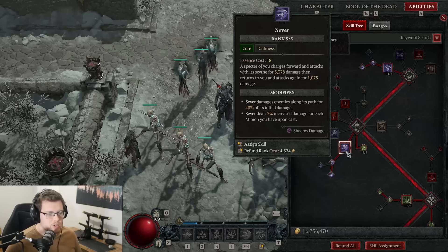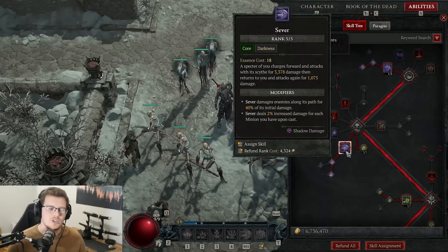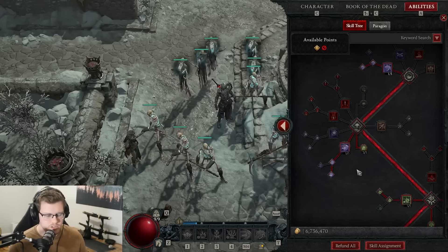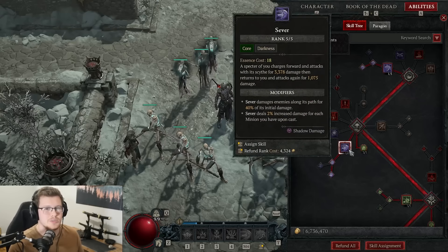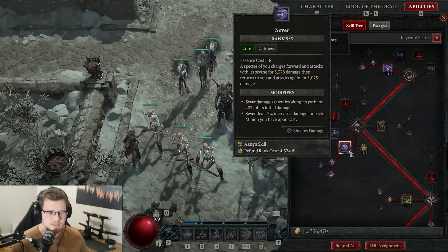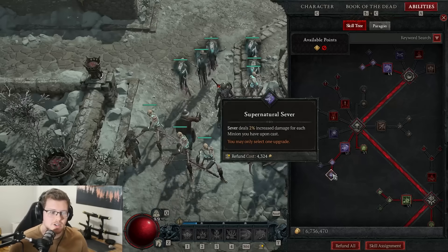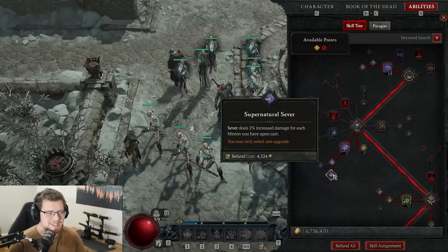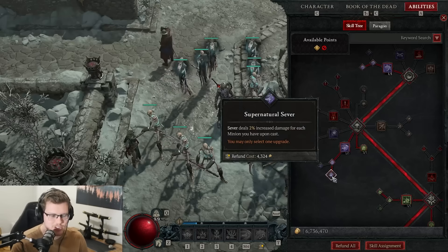How Sever works is it sends a spectral image of yourself with a scythe out and does huge damage. With our aspects, it's actually going to do two passes — forward and backwards. This is a ranged attack, so you don't have to be on top of enemies, though with this build you'll most likely be very close. With Supernatural Sever, it deals 2% increased damage for each minion you have active, and as you can see we have a lot of minions active, so that's a very nice chunk of extra damage.